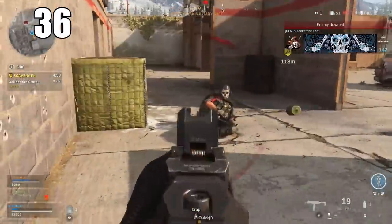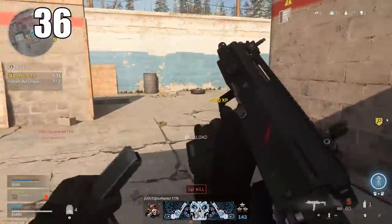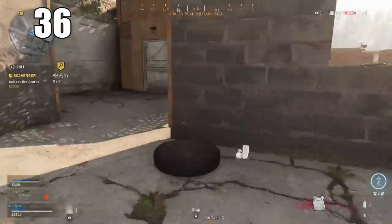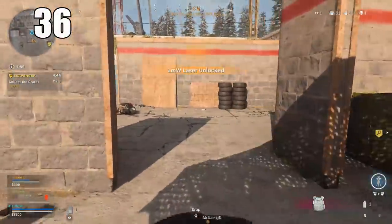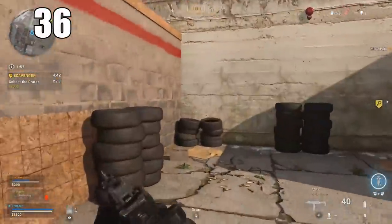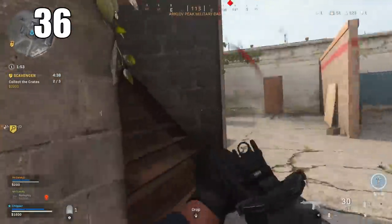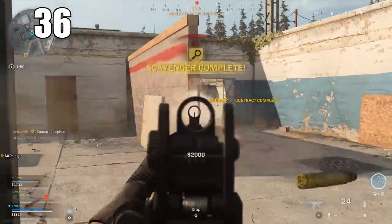Number 36: Pellet shotguns, on the flip side, do not drop off at all. Even at that distance of 30 meters they won't fall off — sometimes they just won't hit at longer distances, but they won't need compensation. You want to land as many pellets as possible, and you can tighten up where your pellets go by aiming down the sights on your shotgun.